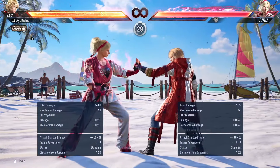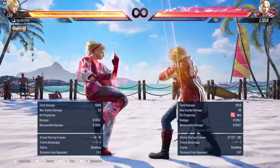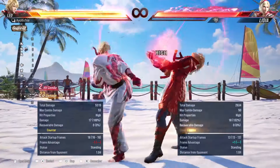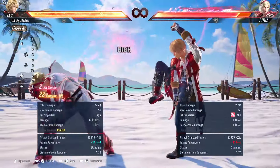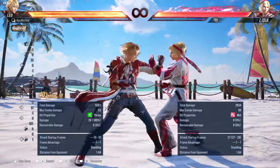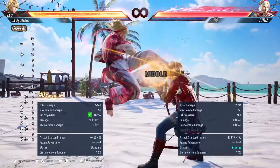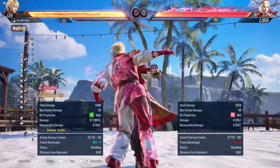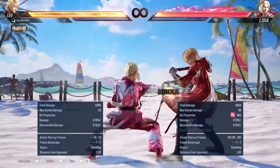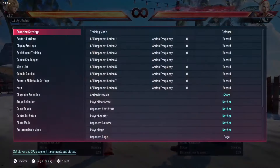You can actually cancel your crouch dash with a throw — a 1+2 throw. So: 1,4, crouch dash, up forward 1+2. This will catch all power crush attempts no matter the character. The fastest power crush in the game might be i15, so we will be able to throw punish this. Yeah, unbreakable and very strong situation. There are a lot of different scenarios we can utilize after our 1,4 punish.